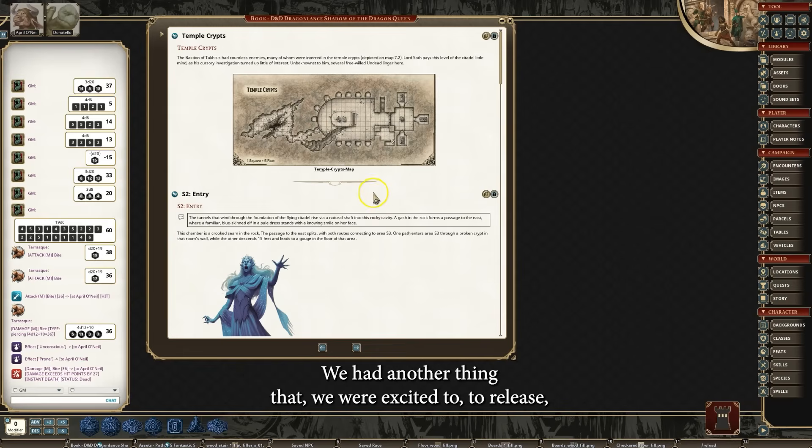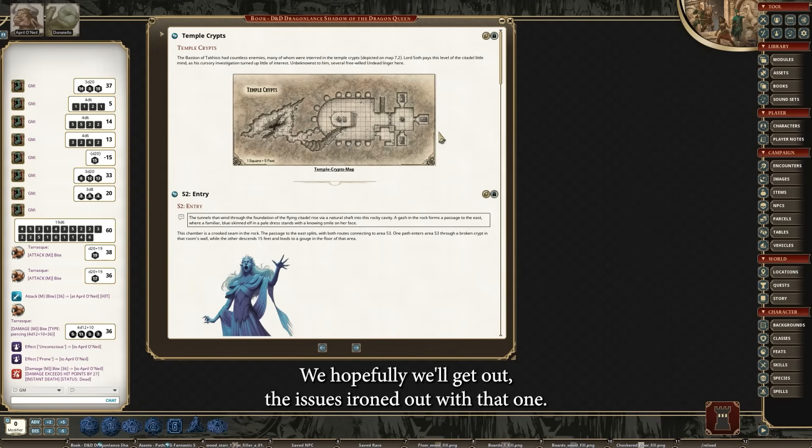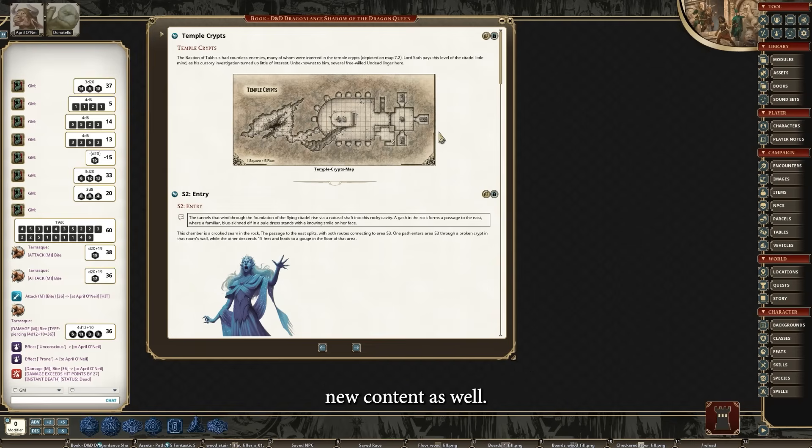Those are two pretty major updates. We had another thing we were excited to release, but we had to roll that back to a following release — we'll leak that out later on, but it's quite cool as well. We hopefully will get the issues ironed out with that one, and we've got lots of other cool stuff in the hopper, in addition to new content. Stay tuned for additional future updates. Please participate with us on the test channel and on the Laboratory channel within our forums, and let us know what you think. Thanks for watching, take care.